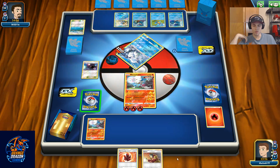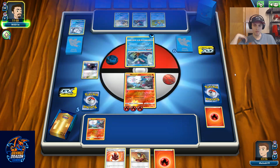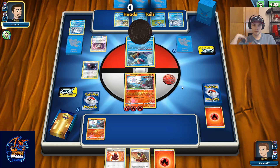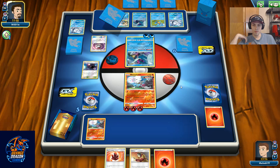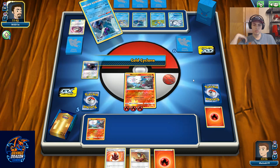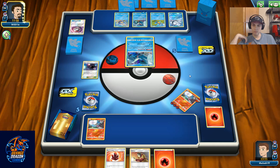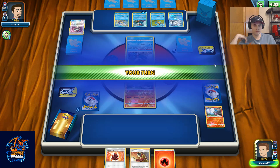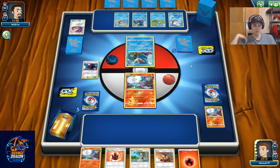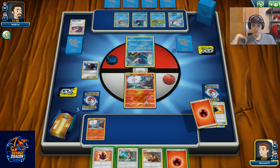We'll select our energies, attach them to our Pokémon, draw three more cards, and bump their stadium. We already got a knockout — might as well take it. Fire Crystal next turn will allow us to use the Welder, but I'd much rather find a Green and go from there.